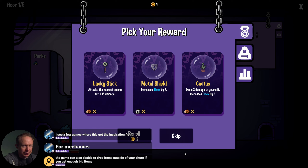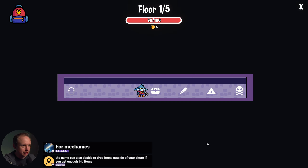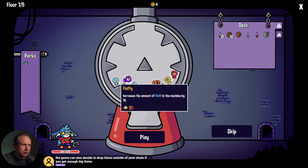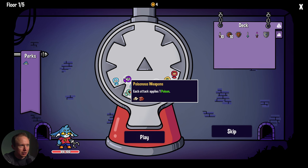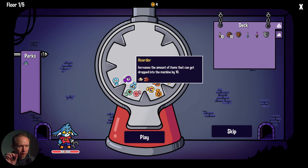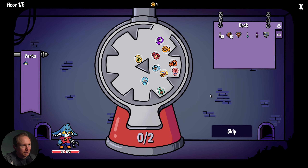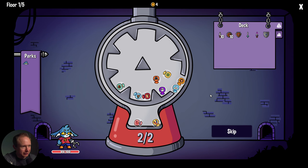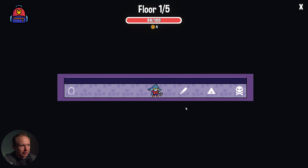The game can also decide to drop items outside of your chute if you get enough big items. This looks like it might be a re-roll — metal shield is decent, and we can drop a wooden shield later. Then this is our first chance at artifacts. This thing rotates around and dumps items into the bottom. We have poisonous weapon, fluff, hoarder, and so on. We got magnetism — increase the range of magnets by 20. I think magnets are quite strong, so we'll grab magnetism.